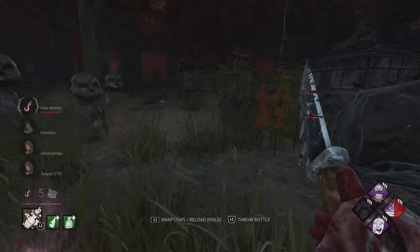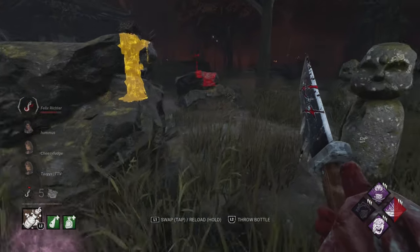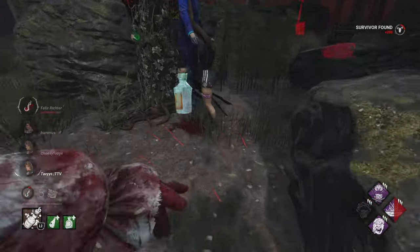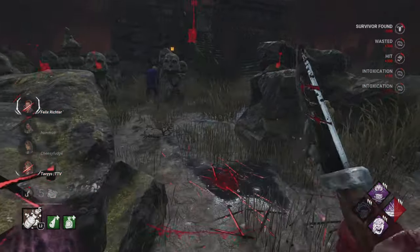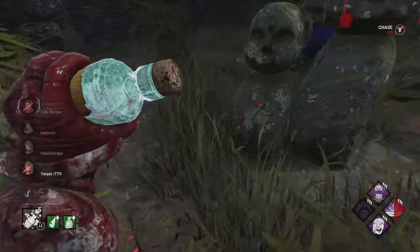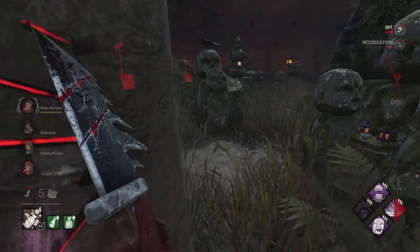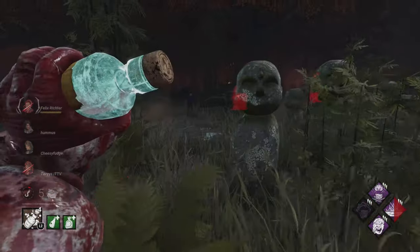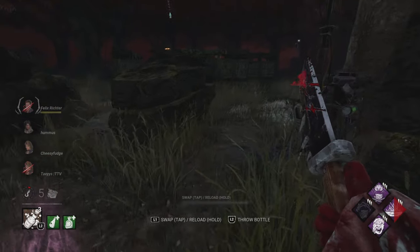With the base kit buffs, Clown is a lot better now. I really enjoy the fact that he can get his speed boost a lot sooner and his bottles work better. I threw the bottle to try to cancel the animation — it just didn't cancel, so I wasn't sure what happened there. I believe Felix has Off The Record, so ideally you just have to get that free hit in as soon as possible, because off the hook it's literally two health states for about 80 seconds.